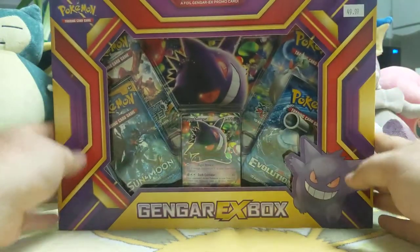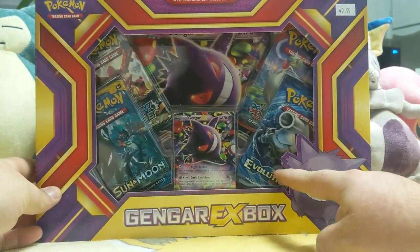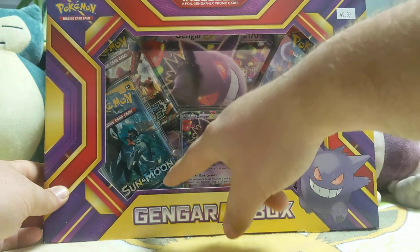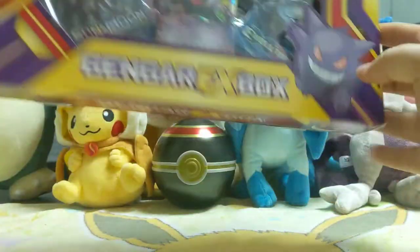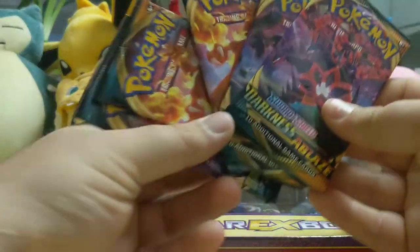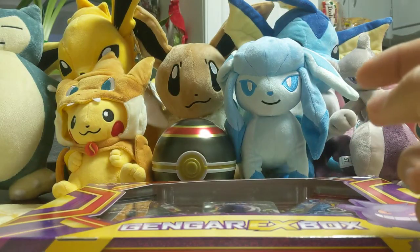It's pretty big. It is a Gengar EX box. This guy has a random assortment of packs in it. We got an Evolutions, looks like we got an X and Y, a Steam Siege, and a Sun and Moon. And then of course you get the Gengar cards. I also have five Darkness Ablaze packs we're going to open up. We'll get the box open first and then get to the packs.